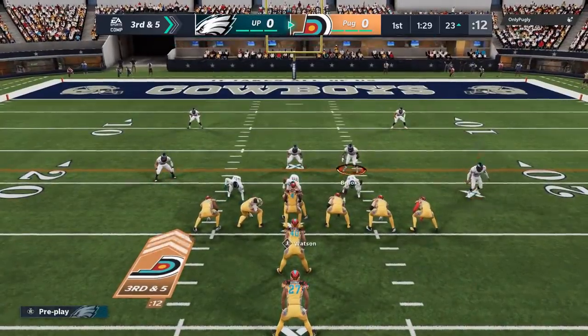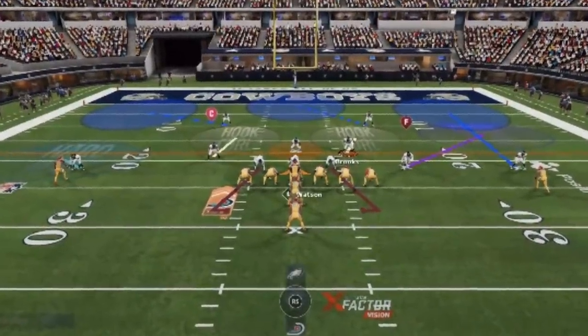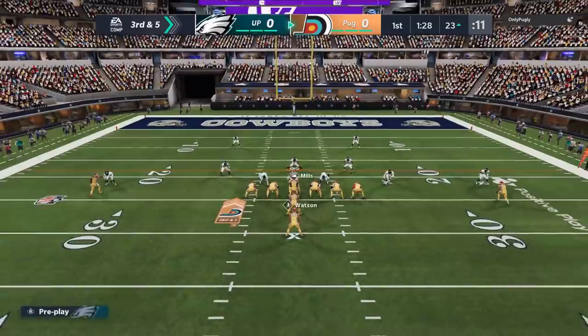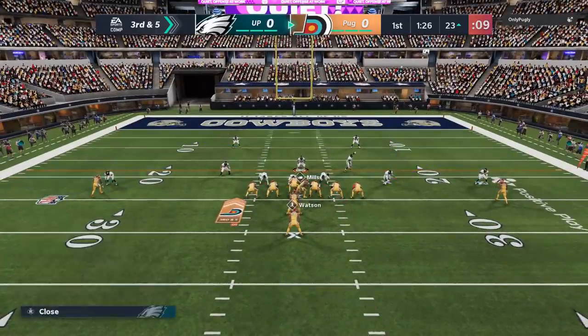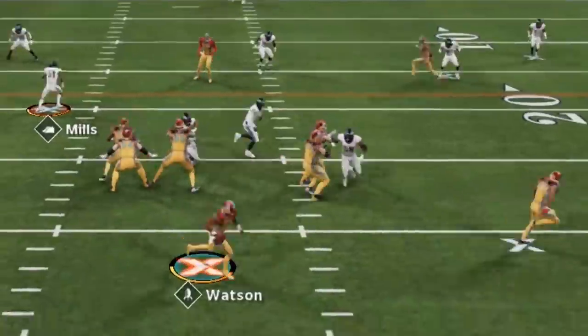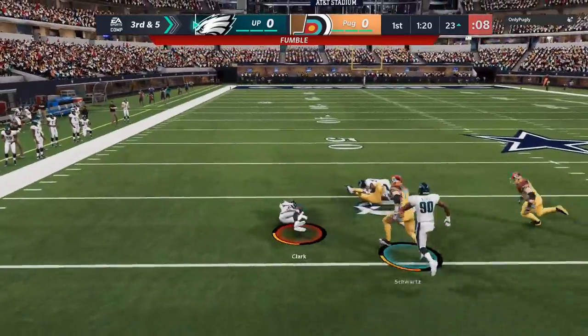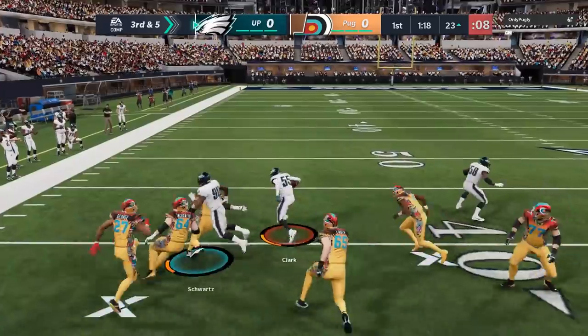On this next play, I finally make a customization change. I go with a QB contain because he's been running outside the pocket a lot with his quarterback since he has Deshaun Watson. So on the next play, the QB contain is going to take over. I get that typical animation where he falls on the ball but nobody touches him. We get a timely block.